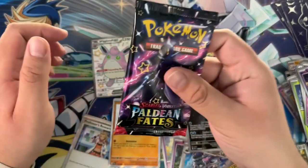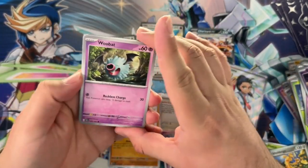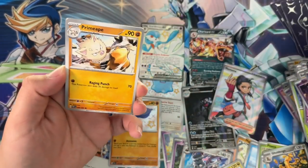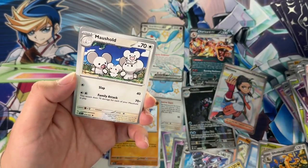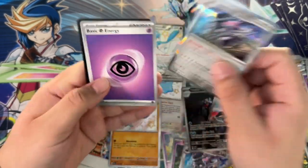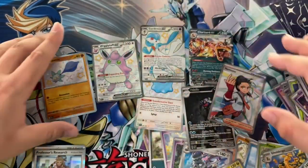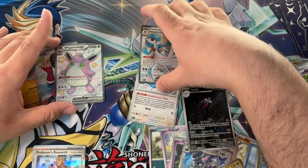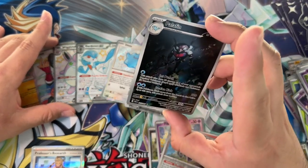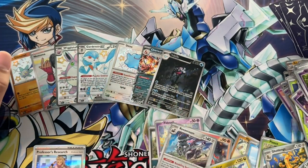Ralts would be nice, Riolu would be nice, or a Mew — I wouldn't mind a Mew to complete this blue set of Pokémon. Primape, Noibat — unfortunately I don't think we're getting anything in this last one. No reverse holo is the last card, so it sucks going out on a downer. But there were so many good-looking cards we pulled. Ditto and Gardevoir are definitely my favorites. We also pulled a Charizard and Palafin. I'll take these two any day — catch you guys in the next one!